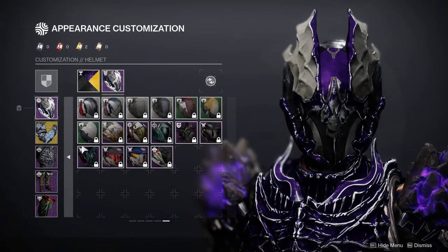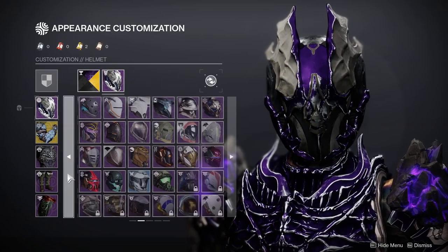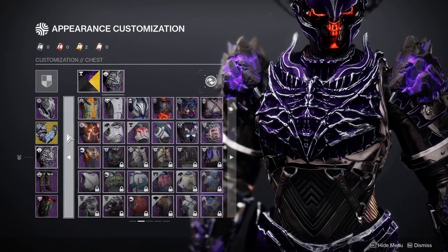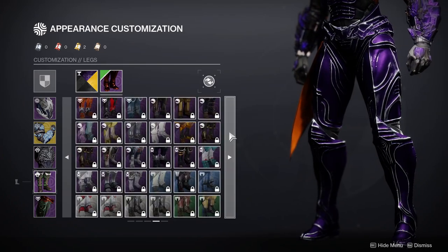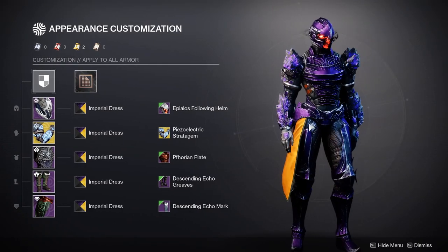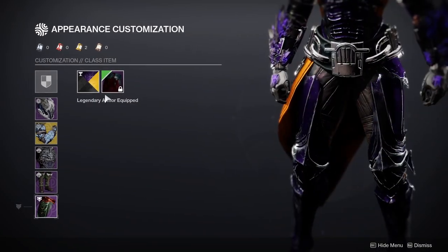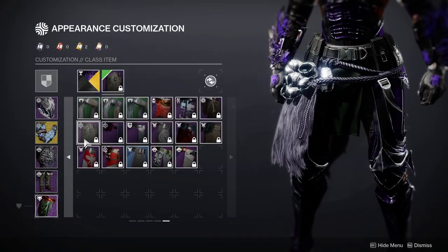You could also use the skeleton helmet — one of my favorites, honestly hands down — and combine it with some of these pieces, and I already like it enough where I'd rock it without question. There are so many things you could do with this set, which is probably why it's my favorite right now — you can do a lot with it.